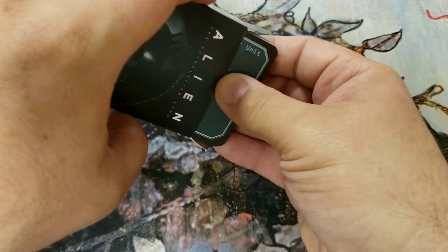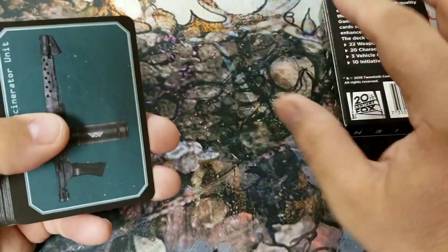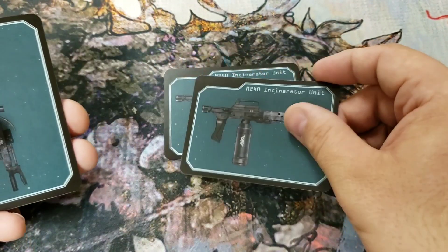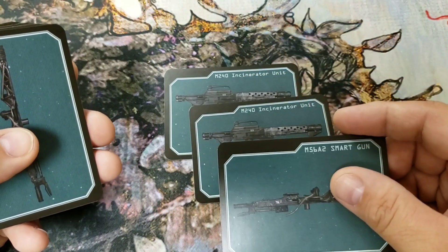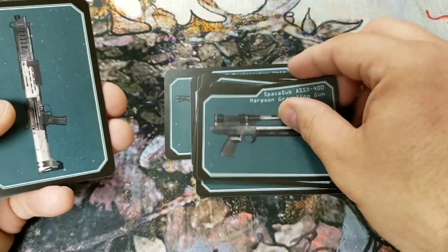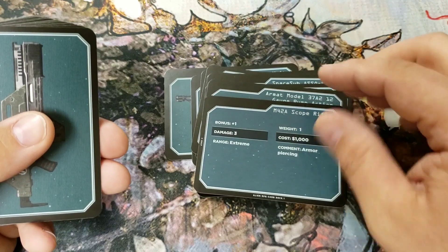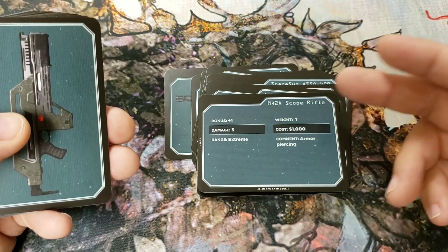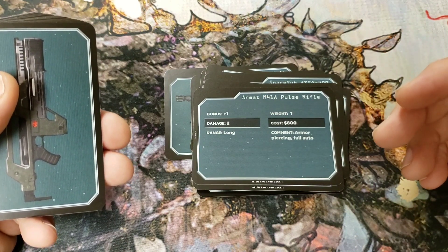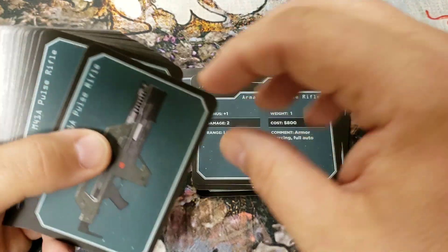Let's dive into this Alien custom card deck by Free League. The first thing we have is 22 weapon cards, and there are some multiples — covering everything from the incinerator to the smart gun and pulse rifle. Multiples are great so you can hand them out to all your different players. On the back of each card there are vital statistics: bonus damage, range, weight, cost, and additional comments. For example, the M41A pulse rifle gives you a plus one bonus to damage, long range, weight one, cost 800, and it's armor piercing and full auto.